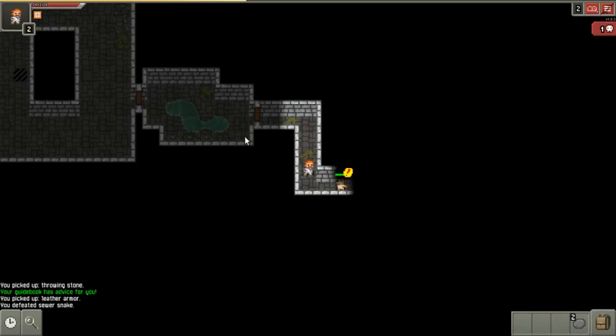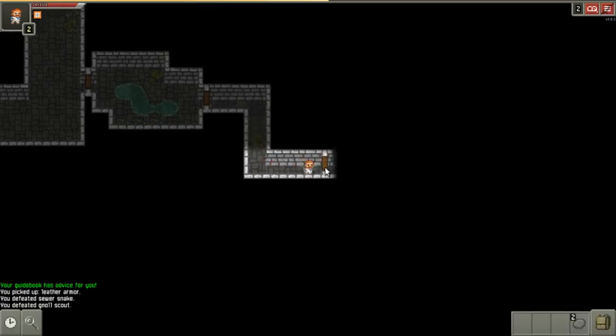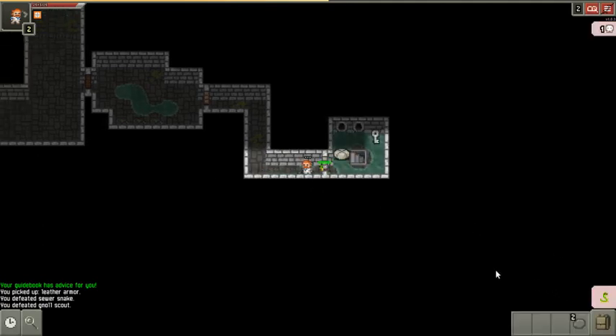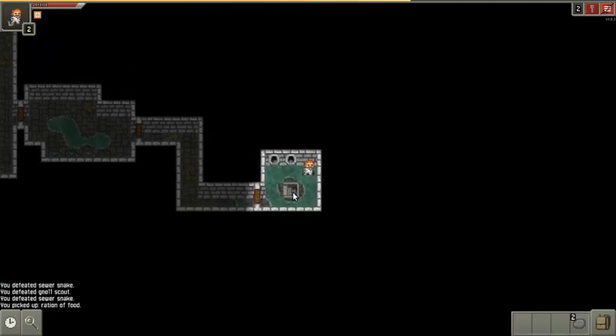Back up to the door here. There's a snake — I'll wake the snake, walk back through, and throw my rocks. The snake dropped a piece of food and a key.